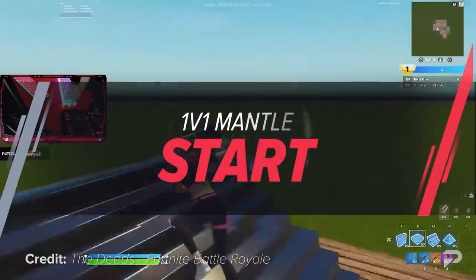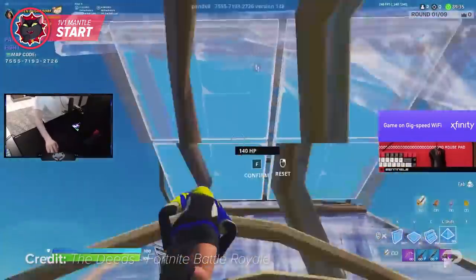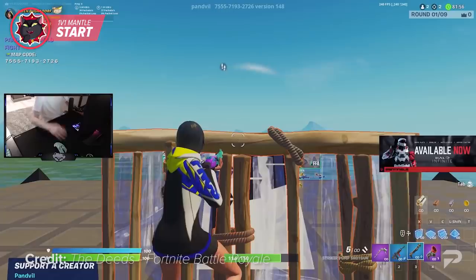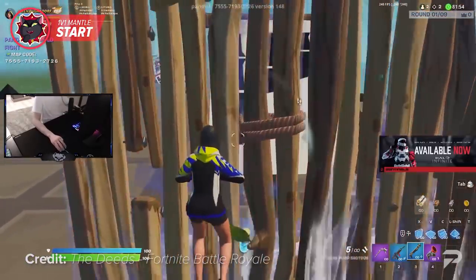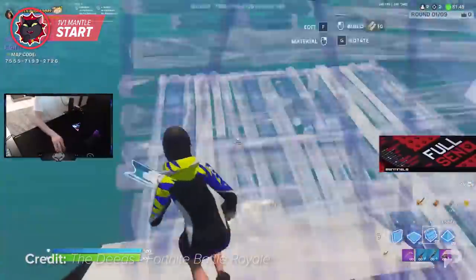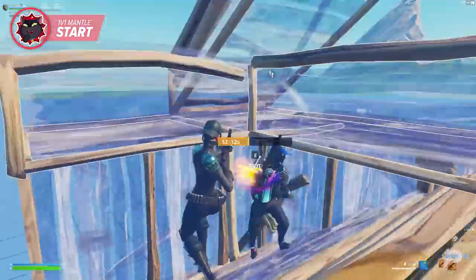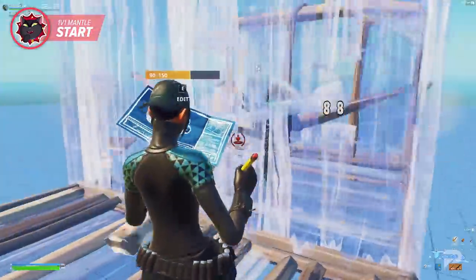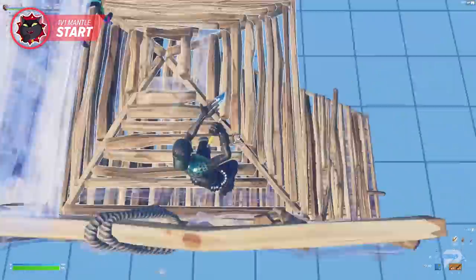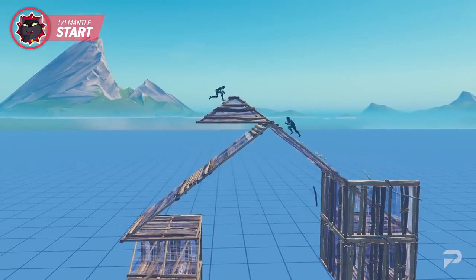1v1 build fights in creative are one of the best ways to practice your fighting and building skills. Most pros are going to include at least 20 minutes of build fights against advanced players in their warm-up routine to really hone their fighting skills in a fast-paced environment. We all know that getting the initial high ground in the build fight can be a huge advantage, so we need to make sure that our start is as fast as possible. Prior to this season, most players would meet their opponent at the center after completing two 90s in an attempt to triple edit and claim that middle wall first. Now with the new mantle mechanic, there is a new strategy to most optimally get the initial high ground while avoiding taking any damage. The move is pretty simple but might take some practice to get the timing and positioning down.